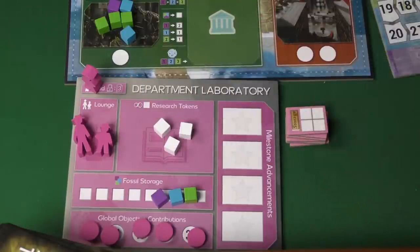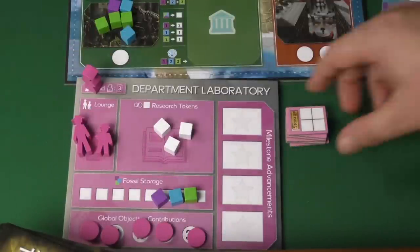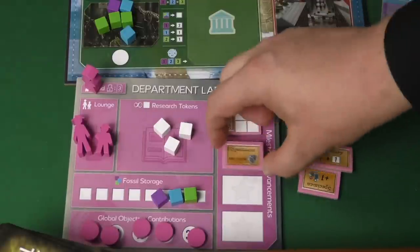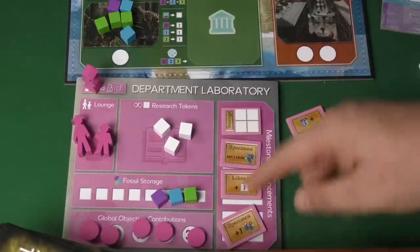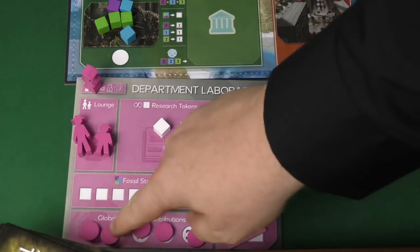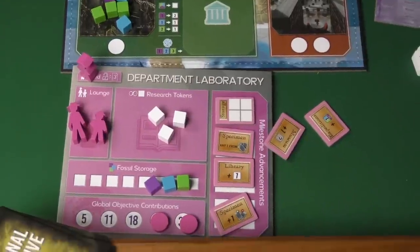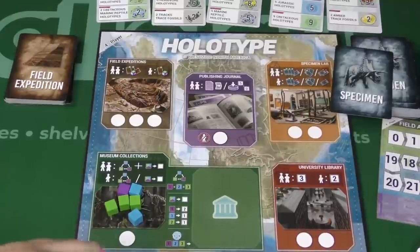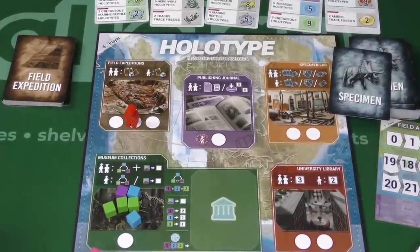The resources come in three different colors, and you also get research, which is white - you can keep an unlimited amount of research. At certain points in the game, based on the field advancement track, everybody gets to pick one of their upgrades. You might want some extra storage, or when you go to the library, get an extra white cube. There are all sorts of benefits but you can't get all of them. You also have tokens to put on global objectives, and the highest number visible at the end of the game is how many bonus points you'll get.